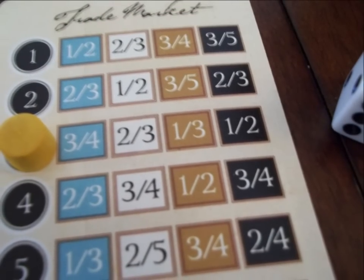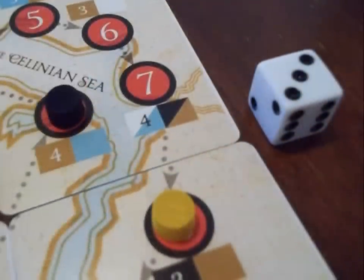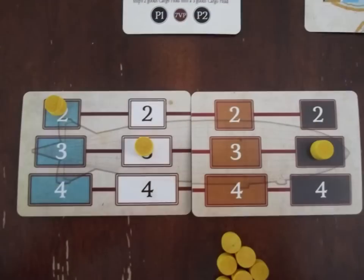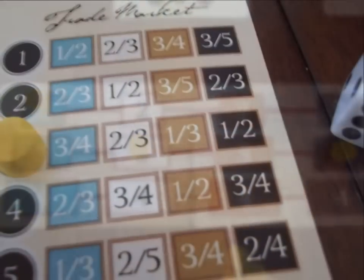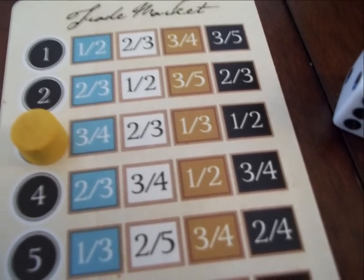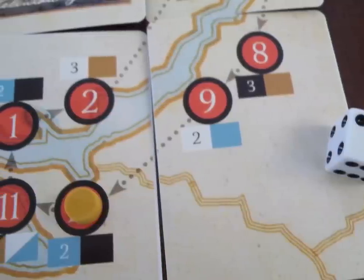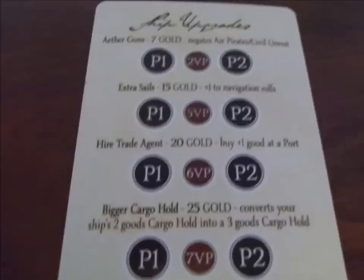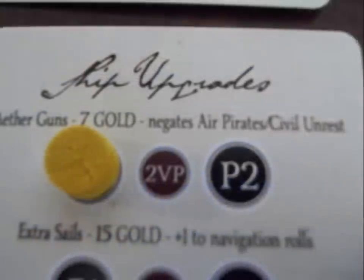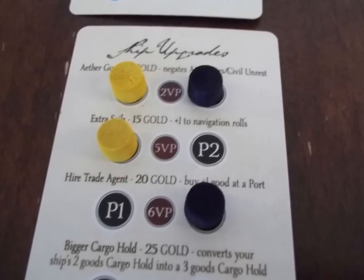To buy a good, consult the trade market to see the price of that good, which is the price on the left. You then pay that price times the number of goods you are buying, up to the amount the port is selling, then update your gold and place that good in your ship. At any time, a player may only hold three goods and cannot store two different quantities of the same good. To sell, a player also consults the trade market for this round but uses the number on the right for that good, and may only sell the good that port is buying, then updates their gold and removes the good from their ship. To upgrade, a player pays the price listed on the desired upgrade and places a marker on it — each upgrade may only be purchased once per player. To pass, a player simply does nothing.